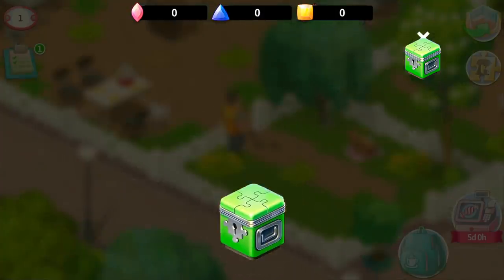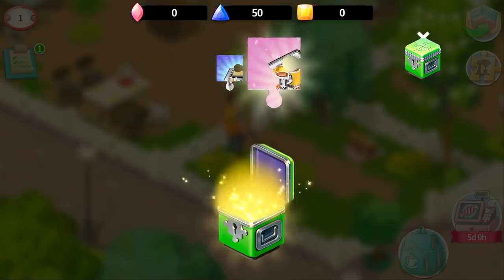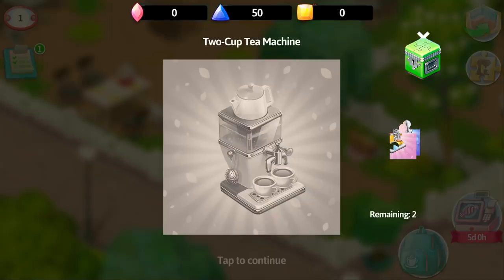When you open a puzzle box, you start getting the puzzles — parts of different stylish equipment available at your level. To collect the whole equipment, you will need to make up all parts of it.